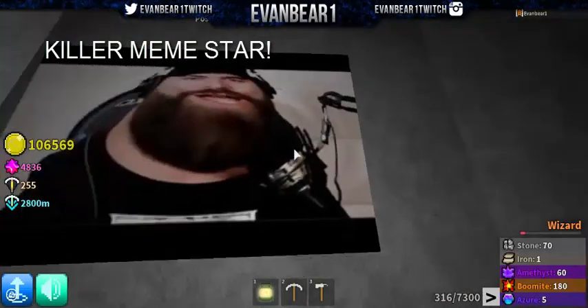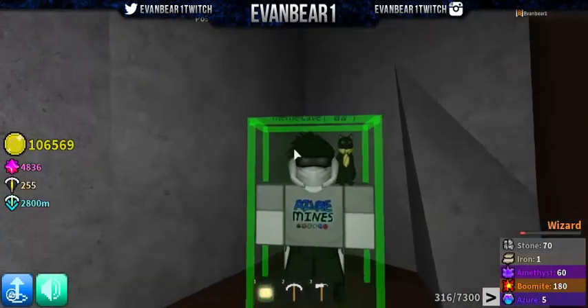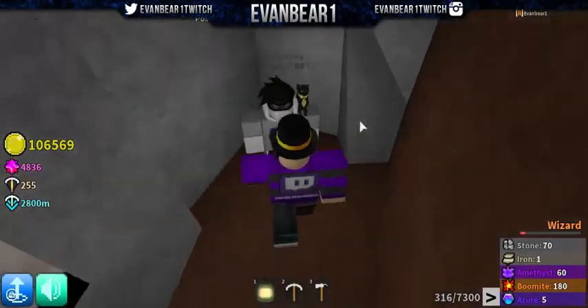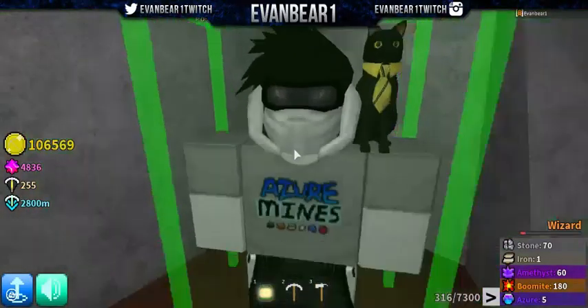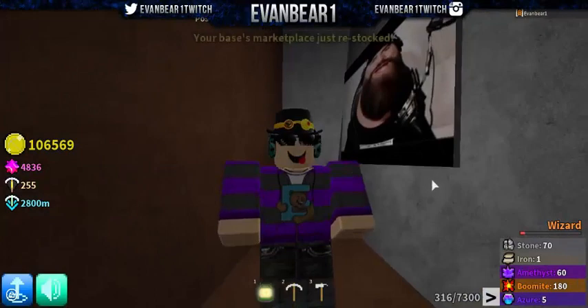There's the third meme — 'kill a keem star.' There you go. And then we have 'Brezza welcome to my meme cave.' That actually completely proves this is a meme right here. Yeah, there's an easter egg right here. And here's the fourth one.